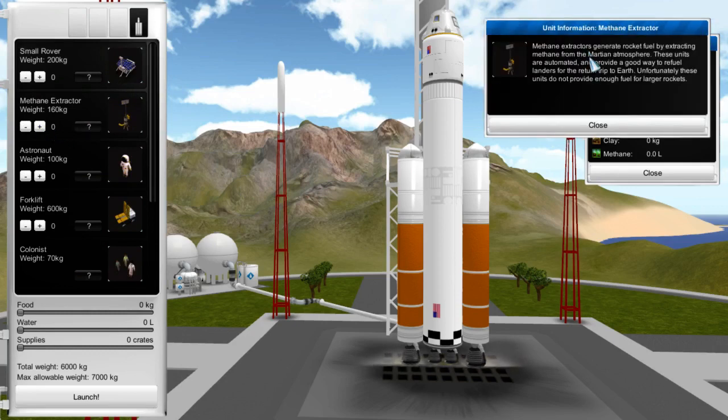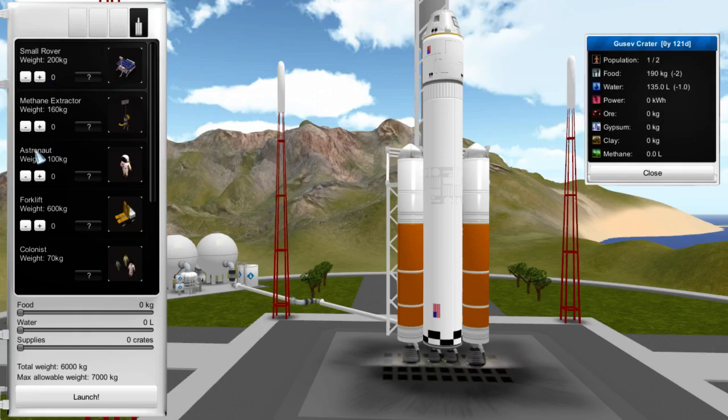Methane — generate rocket fuel. So this could actually do a return trip, exciting. These units don't provide enough. I've got a rover there, I've got an astronaut. What I want is as many crates as possible. Let's max out the food and the water — let's just send 190 food and 140 water, and the remainder crates. I like it. So this is just going to be like a resupply, so I've got to launch this bad boy.